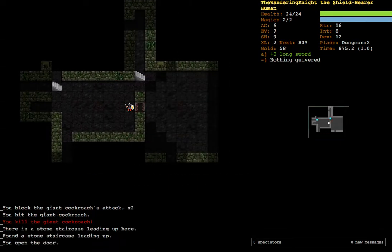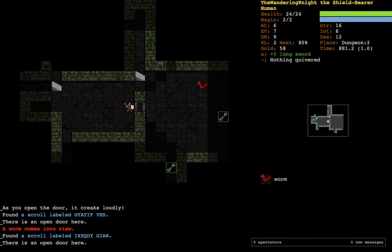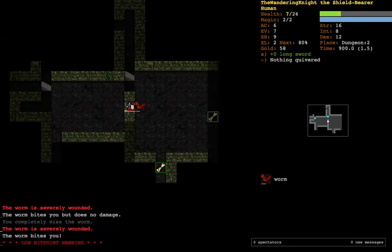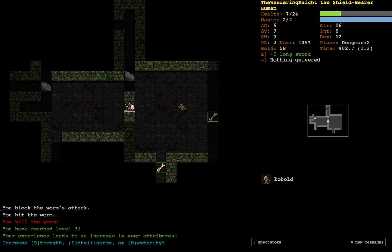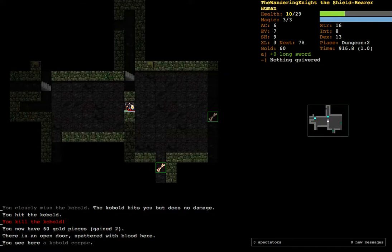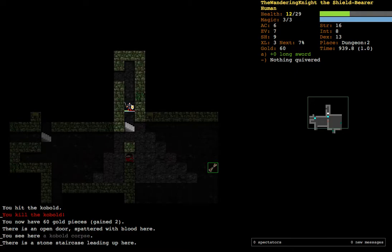You can close doors by pressing C, and open them by pressing Shift+C. Now there's a worm, which actually has a lot of health and can deal a lot of damage — I just don't want to die by it. I leveled up so I'm going to upgrade my dexterity. I can continue to close the door. I'm going to wait in this corner and just heal up.